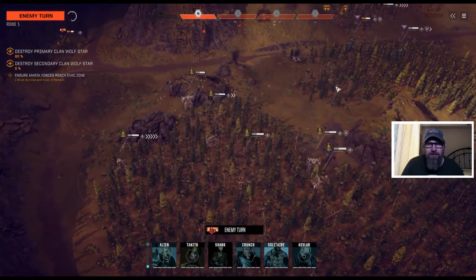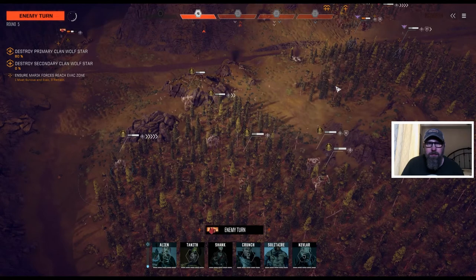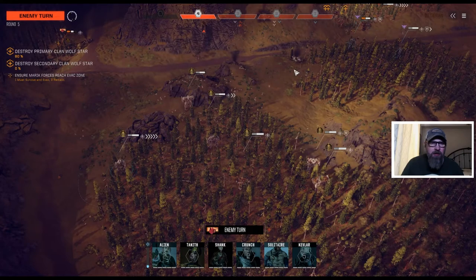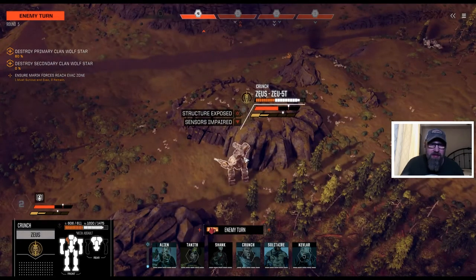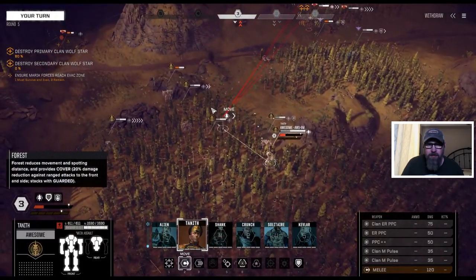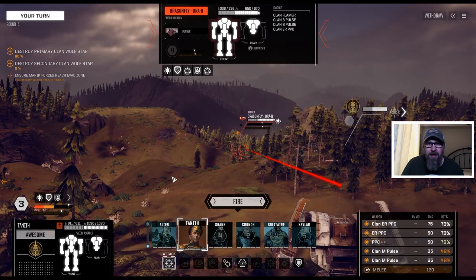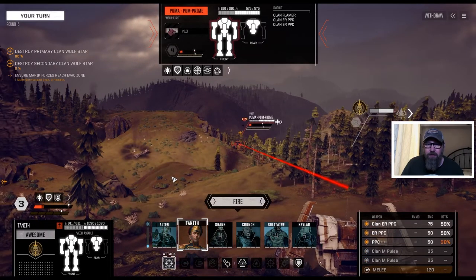It's like everybody's going to end up on that hill, so we should have reasonable shots at people. One more fast mover to go, then we'll get to shoot somebody hopefully. We've gone after the Zeus — he's taking a little bit of a beating now. I'm going to go ahead and walk the Awesome up, make him a target up here. We've got the Ryokin there. The Dragonfly has a PPC — he's actually a really good target. 650 armor. The Puma has two PPCs.